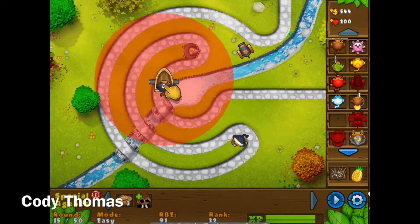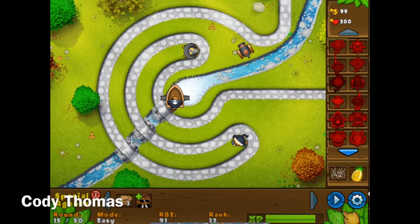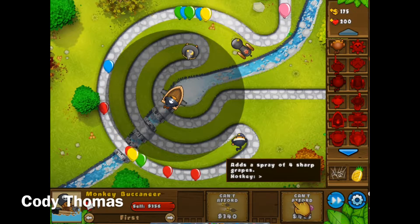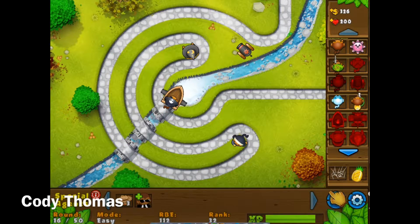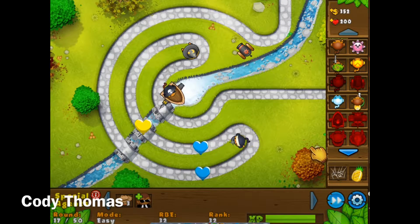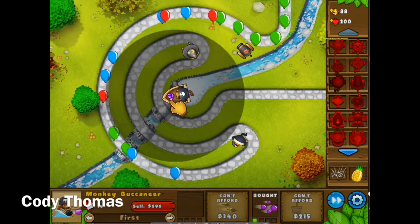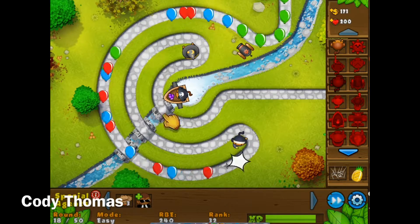And then the grape shot — it adds a spray of four sharp grapes and just shoots at balloons with grapes. It sounds funny, but the grape shot is real. See how it has grapes right there? It'll shoot grapes at the balloons. See, those grapes are pretty sharp.